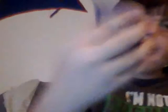This one right here is Tangela. 80 health and Nap, which doesn't do anything — oh, it heals 30 health back. And then Vine Loop which does 50 damage.